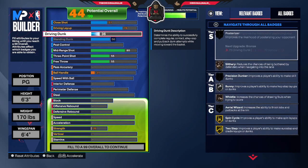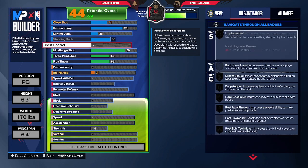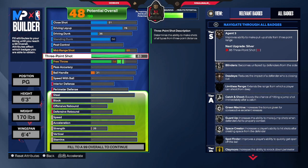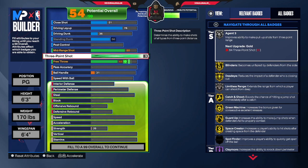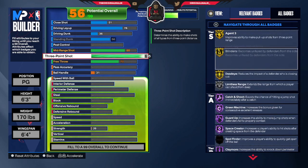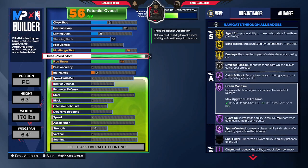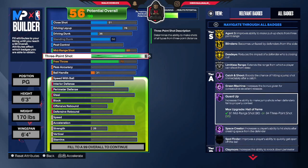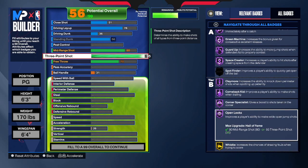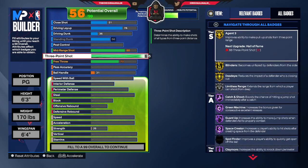Now you can dunk, you can drive to the rim and dunk. You ain't contact dunking, but you can dunk. And you can stand and dunk — that's super underrated. Three-pointer, 95. Look at every badge you get: Catch and Shoot, Green Machine, Guard Up, Space Crater. Look at all these badges, open looks. These are pivotal badges.